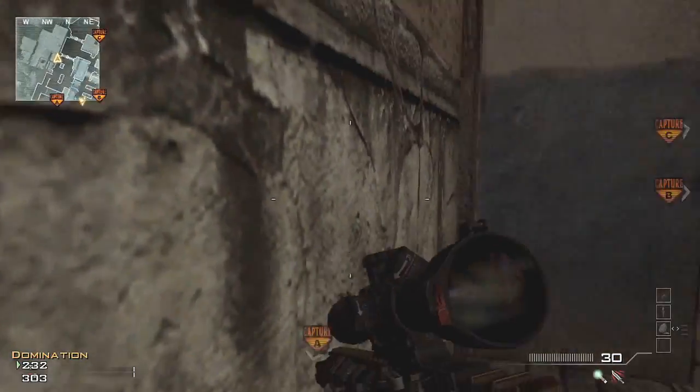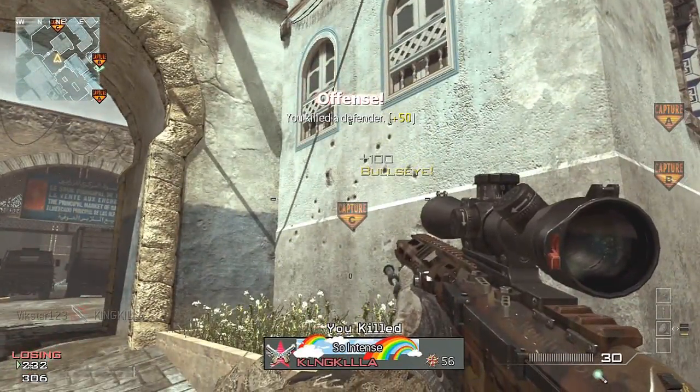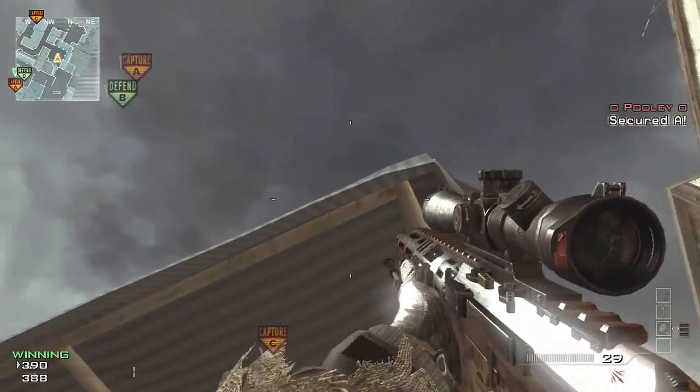And here we're moving on to spots just for the C flag. If you're heading over and the spawns have been flipped — because that's how MW3 works — you don't have to worry, because hopefully you'll be near one of these spots and can just toss a throwing knife to defend your flag. This one is from the alternate side of the C flag.